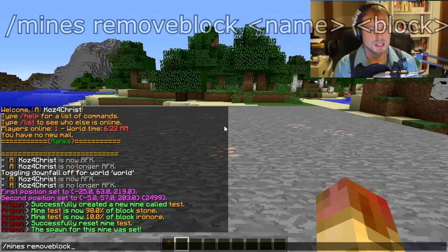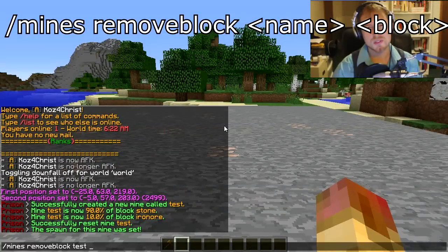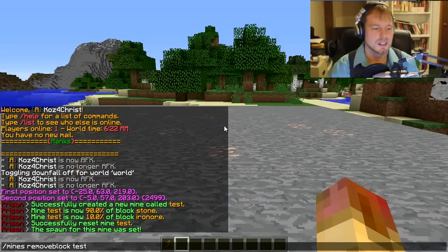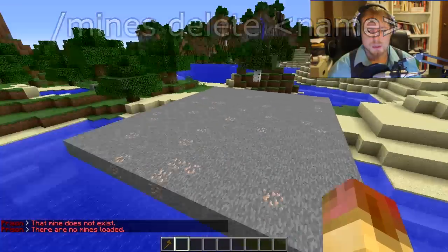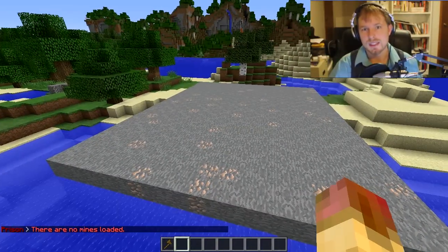You also have '/mines remove block' followed by the mine name and the block ID or block name - I usually use block IDs because it's more exact. You can also delete a mine by doing '/mines delete test'. You might be asking how often it resets and how you change that - that's set in the config file, which we're going to hop over and look at right now.